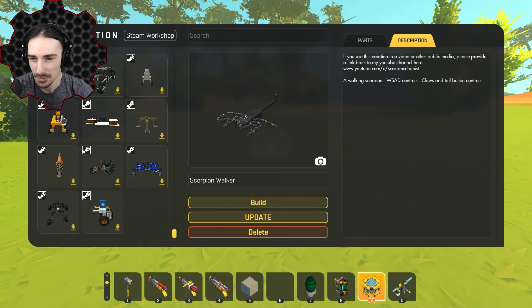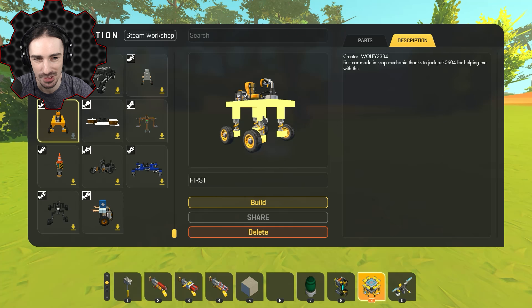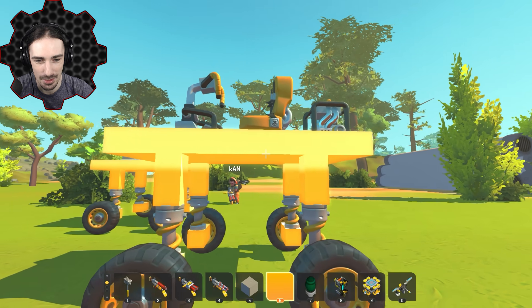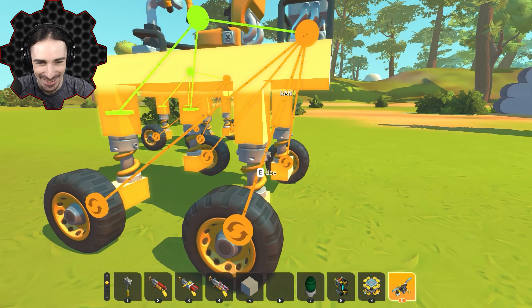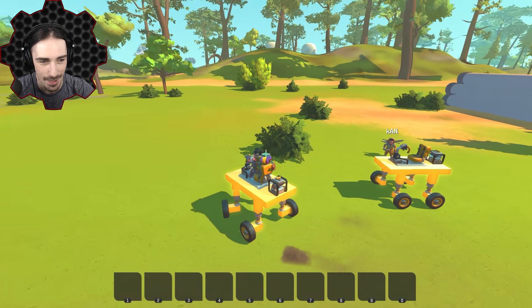You remember the first time you tried to build a car before you knew how wheels and suspension were supposed to attach? This creation by Wolfie3334 - called 'First' - perfectly represents most people's first attempt at building a car. It's even better: 'first car made in Scrap Mechanic, thanks to Jack0604 for helping' - so he had help, keep that in mind. Everyone always makes the mistake of building the platform with the seat and then building the wheels straight down from the platform. I gotta give it to them - they optimized the speed-to-weight ratio so it doesn't flip over very easily.